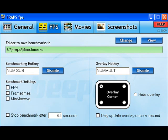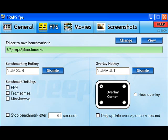Now, in the FPS tab, it doesn't really matter. I usually have it in the top left corner. Movies — video capture hotkey, set here. Basically, the key that you want to use to press while you're playing to start and stop the recording. So, you're playing and you want to start recording — press that key and it'll start. Press it again and it'll stop.